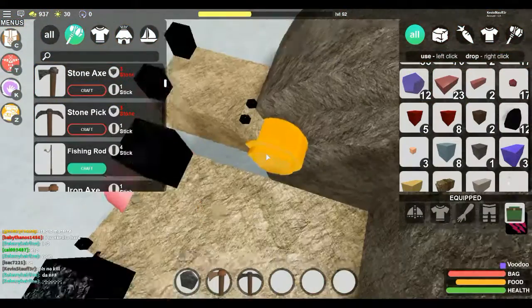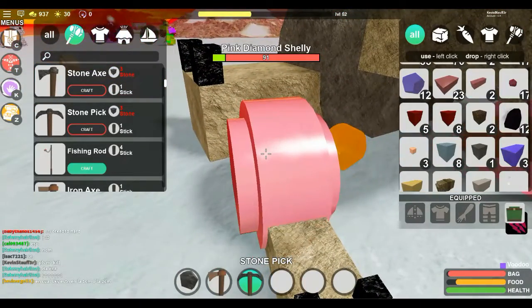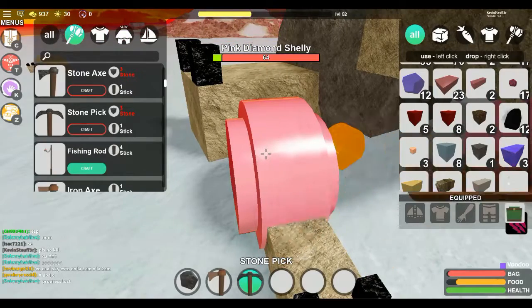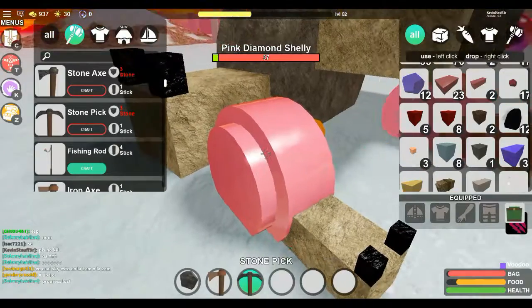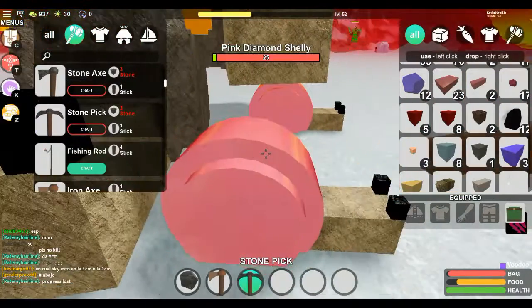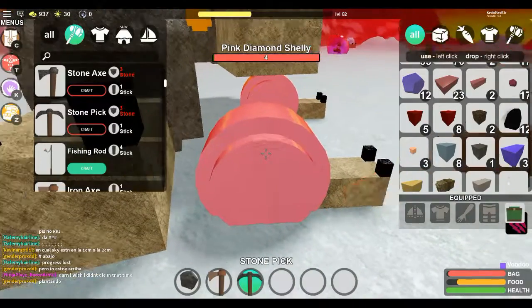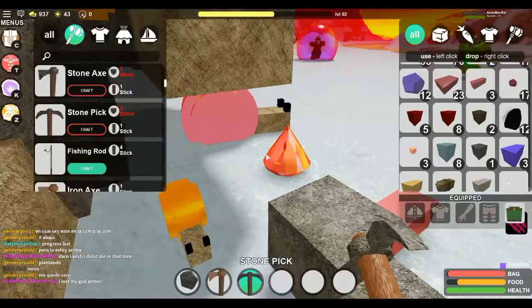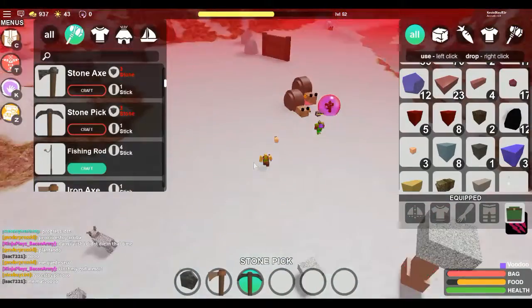I dropped my stuff so I think I can grab the pink diamond. I'm gonna just steal this pink diamond — oh my god, I've never gotten pink diamonds before! Yes! Samuel, I got pink diamonds! Samuel's gonna come down here and be so impressed. I'm actually gonna log after this and see you guys in a new server because I'm about to get killed for stealing this dude's stuff.